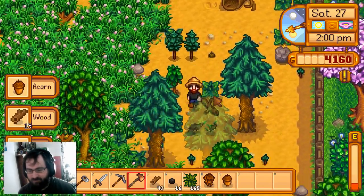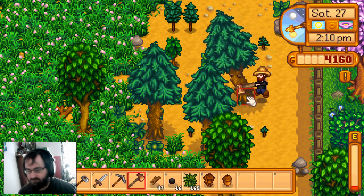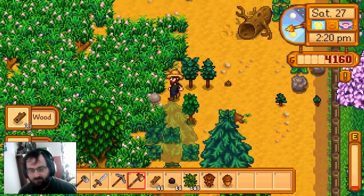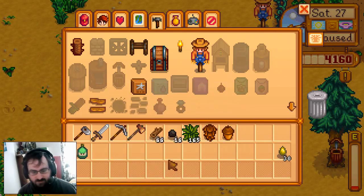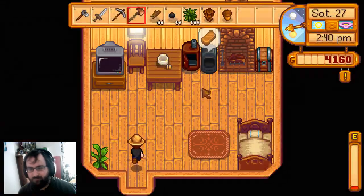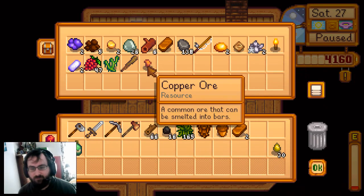Oh man, my character's hunger bar. I should have enough to cut one more tree down. Okay, so we got it - we got what we need for now. We're going to put a tapper on. I just need the copper, which I've got in the house actually, so that's fine. I'm glad we went mining because that's going to help us immensely. We got the two copper bars, but we don't have any more copper to make more copper bars.